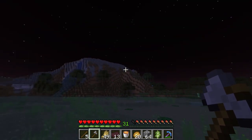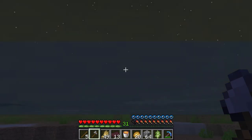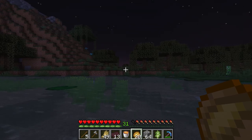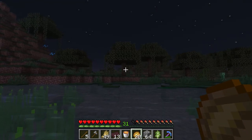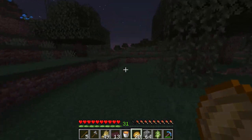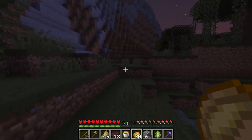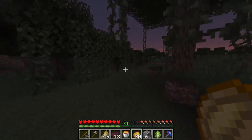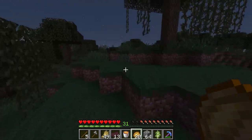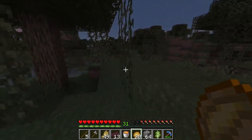We haven't explored this area. Swampity swamp swamp. So yeah, the beehives now can spawn in more locations, but it's just trying to find them. You don't want those mobs to spawn — we only want things to spawn in a certain radius, so that's what I'm hoping for. At least it's morning. We've got another two minutes or so before the mobs go away, and by that time we'll probably find a cabin.